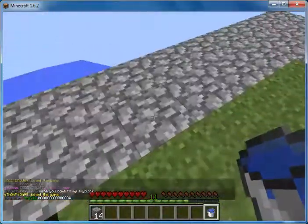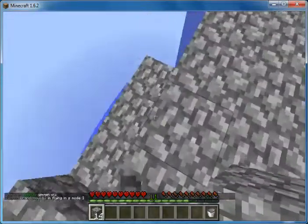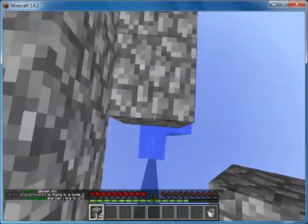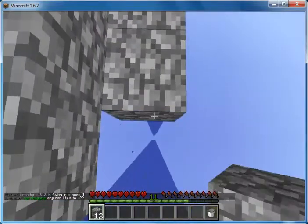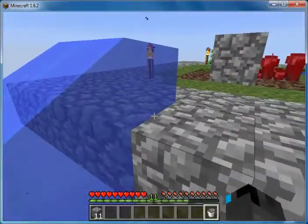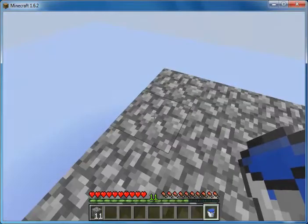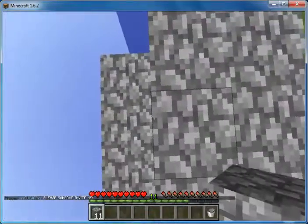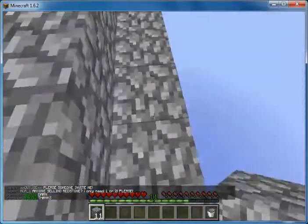I'm just going to keep one bucket of water down right here just in case if I fall or you fall you can sort of swing your way into it like Tarzan. I placed the blocks. Water gets in my way. What are we building here? We are building the world's greatest farm of stuff. You moved the water bucket and I fell.